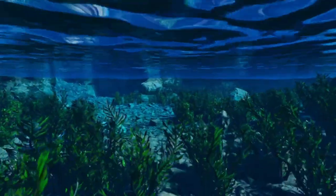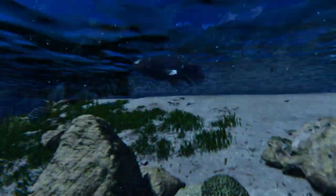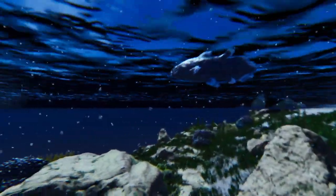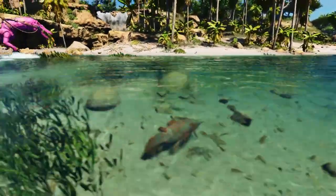Dive into any water body in ARK and you will probably be attacked by piranhas, but you will also find the coelacanth. It's a passive mob that swims around the lakes, rivers and oceans of the ARK. They vary in size and other than that they're pretty uninspiring.